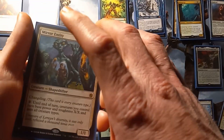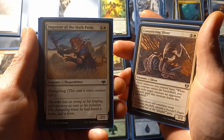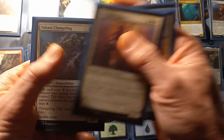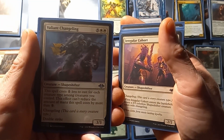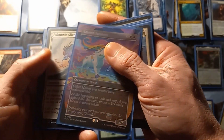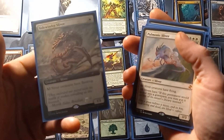For our mono white we have Mirror Entity, Constricting Sliver, Imposter of the Sixth Pride, Irregular Cohort, Fort, Valorant Changeling, Crested Sun Mire, Pulmonic Sliver, and Sidebinder Sliver.